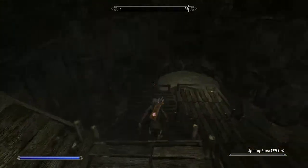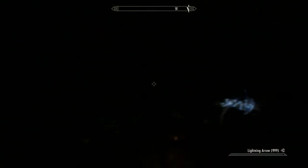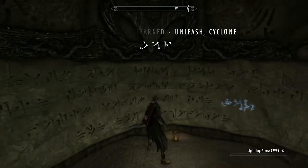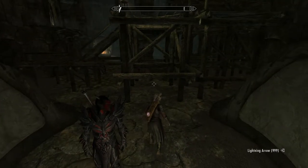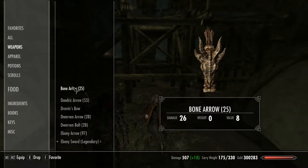Now he can access the Word Wall, and here we go — the Cyclone Shout. Unleash Cyclone. It's kind of a fun little shout, not as good as Unrelenting Force in my opinion, but it's still a fun thing to do.